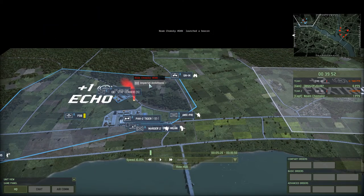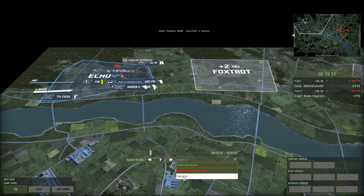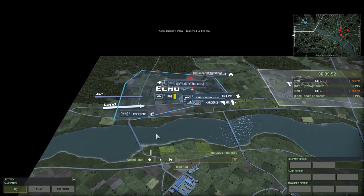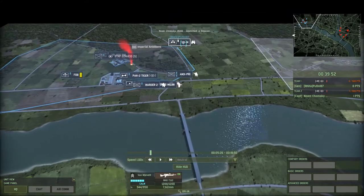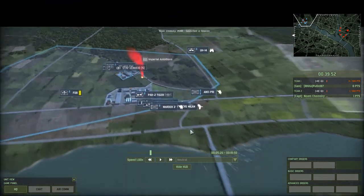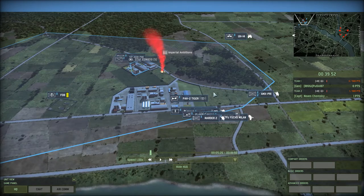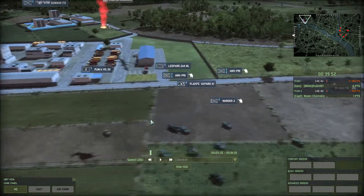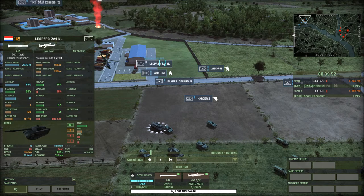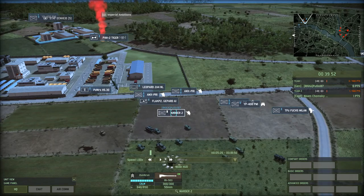Imperial ambitions. Starting with Putin since we're here. So obviously sending one command infantry down to Bravo. Got UH-14 - that's going to be KCT in there. Got AMX-PRI, that looks to be probably Stoot Troopin. FAPH-2 Tiger. Mortar 30.1. Leopard 2A4 - that's 145 points, two more AP than the German one. Black Panzer Gephard A1 Gephard. Mortar 2 - that's going to be Panzergrenadier in there, obviously.